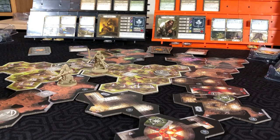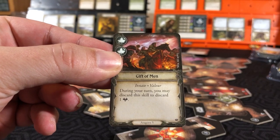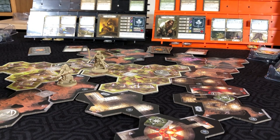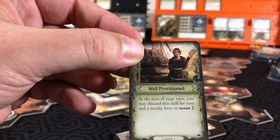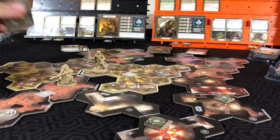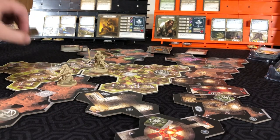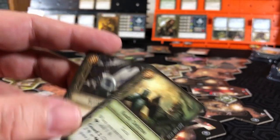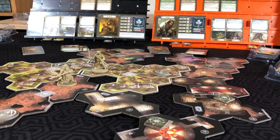And then Aragorn - first he's going to use one of his prep cards: 'During your turn, you may discard the skill to discard a fear.' So we will get rid of a fear he had received earlier. We'll also use another card: 'Start of your turn, you may discard the skill for you and a nearby hero to scout two.' That will affect both him and Gimli. We'll put this back on top and this on the bottom. Then for Gimli we will prep the Ready Defense and put that back on top.